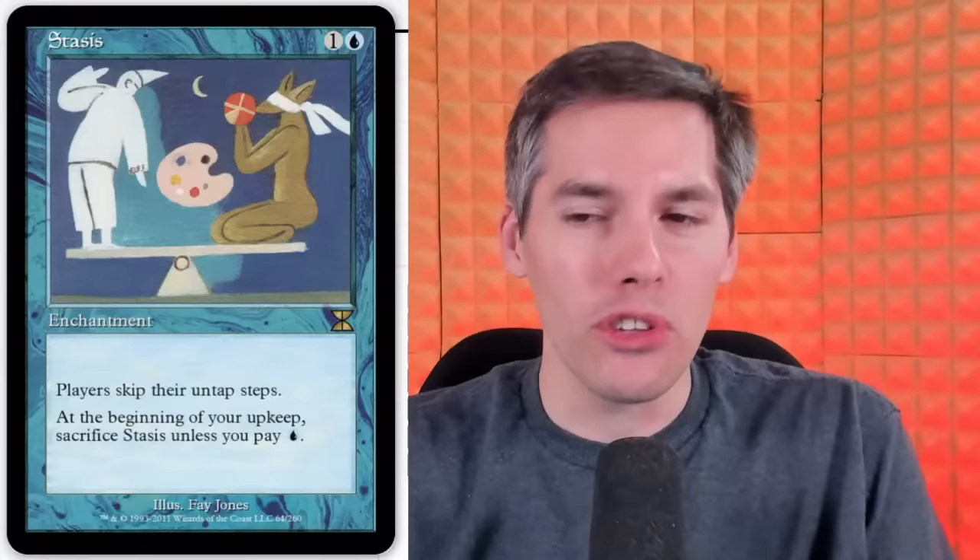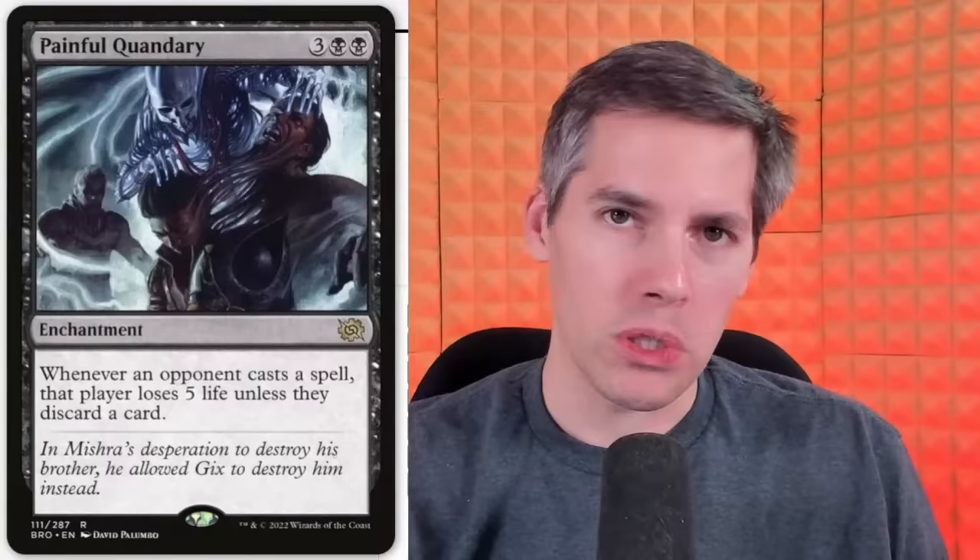Platonic Liquid with Painful Quandary. It is a black, black, 3-generic enchantment. Whenever an opponent casts a spell, that player loses 5 life unless they discard a card. You have to discard cards or you lose a huge chunk of life. The person empty-handed is like 'oh god, this is not good — I don't have cards to give.' You can pay in two ways: you pay with your brain or you pay with your blood.